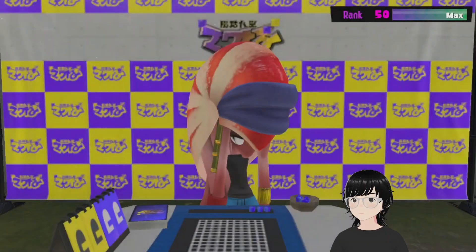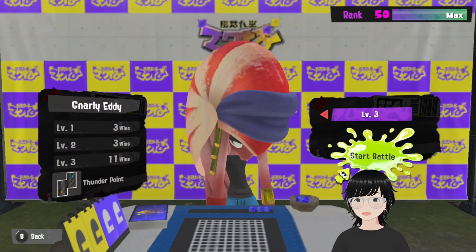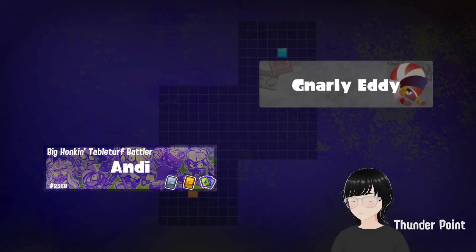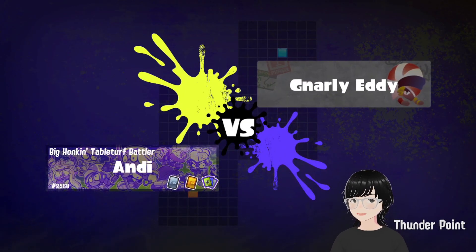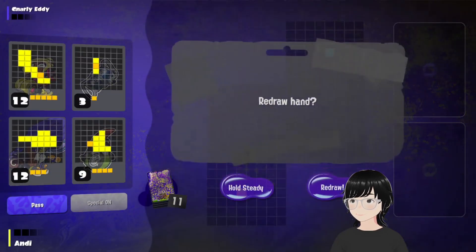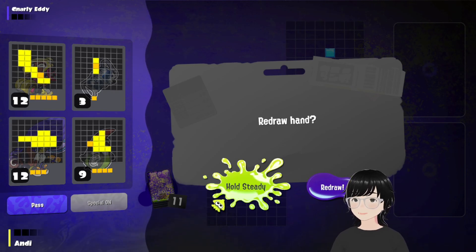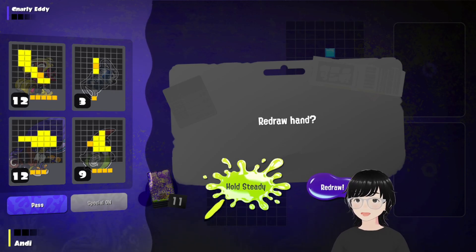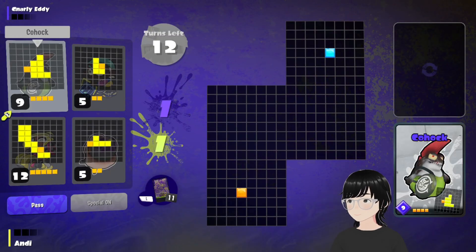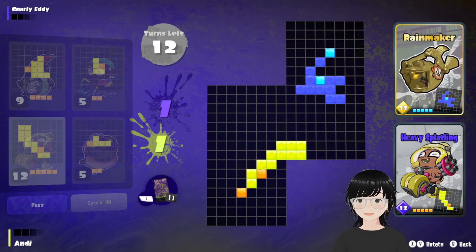So next is Gnarly Eddie. Just like Sheldon, it's more about the map than his cards. He has some good cards though. You just want to block him off again. Don't try to reach too much — if you can just get your side and just a little bit into his zone, you should be okay. So I am going to redraw because I've got two endgame cards in my hand. I'll reach for the center. Try to block him off and get into his zone a little bit.